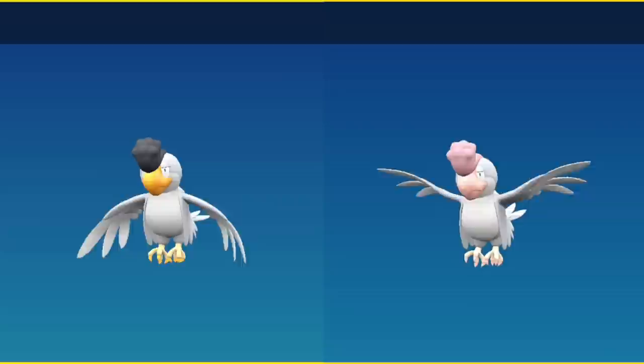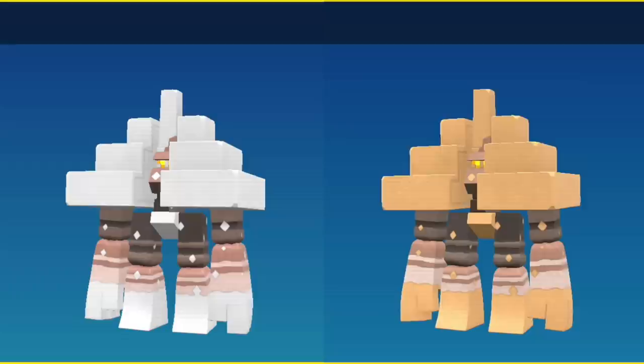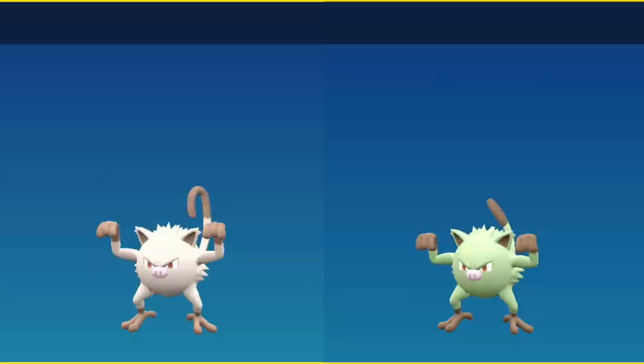Nacli's entire evolution line is a little easier to see because the part of its body that is sodium chloride is actually affected by a different isotope and brings out the impurities, therefore it's going to be orange colored instead of white. That remains true for its evolution and is very noticeable on its final form. Mankey, instead of being cream colored, is going to be a bright green color.